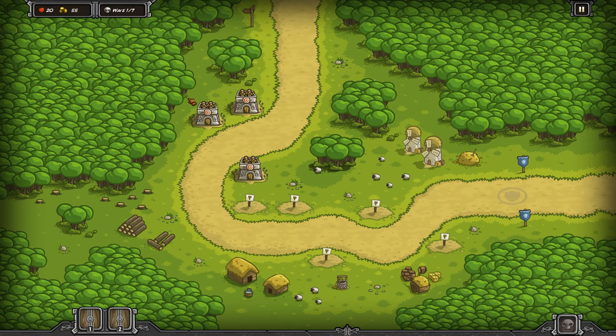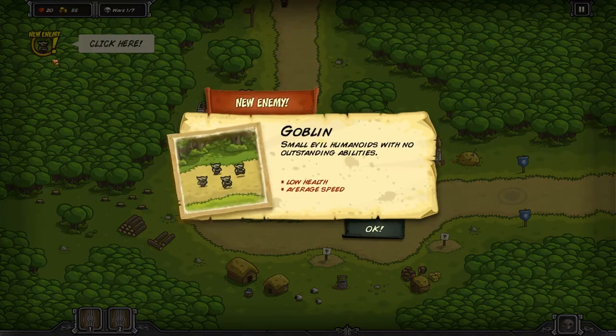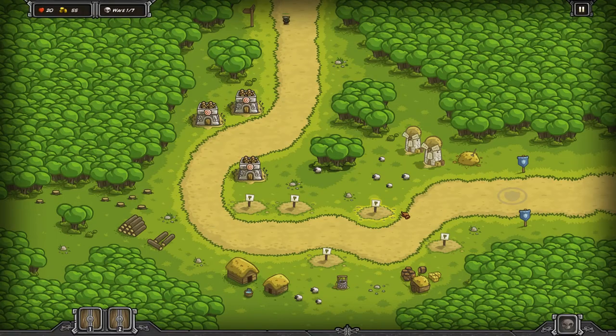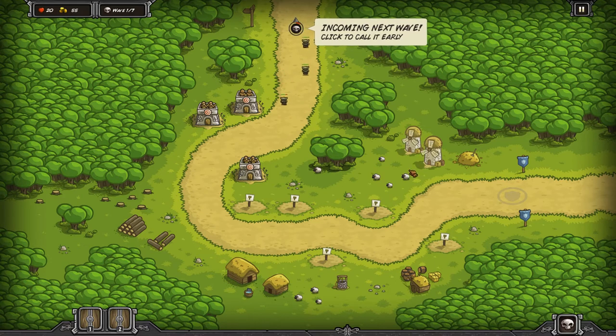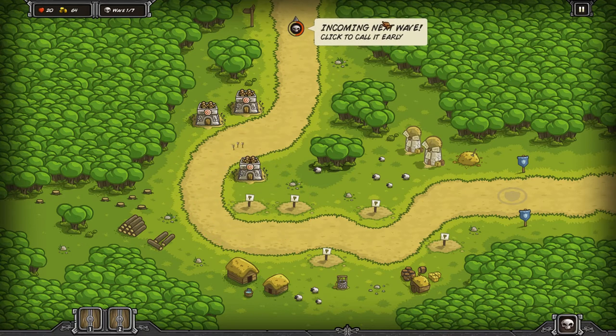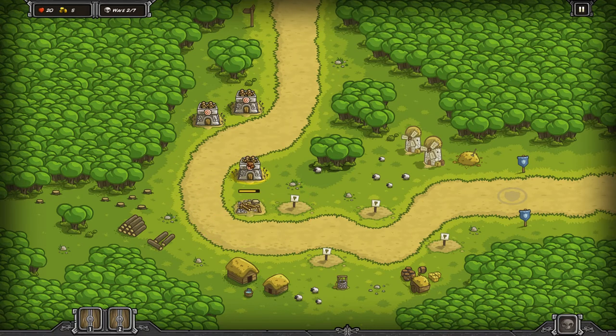Gobliny idą - trzy gobliny. Nowy przeciwnik: goblin. Tutaj mamy jak on idzie. Możemy sobie już kliknąć wcześniej, żeby poszła następna fala, ale poczekamy. Jeszcze możemy coś wybudować - potrzeba siedemdziesiąt, mamy sześćdziesiąt cztery. Zobaczymy, czy dadzą radę.